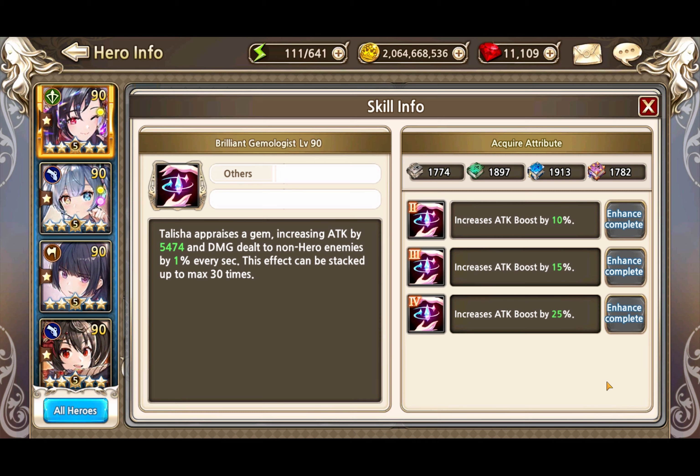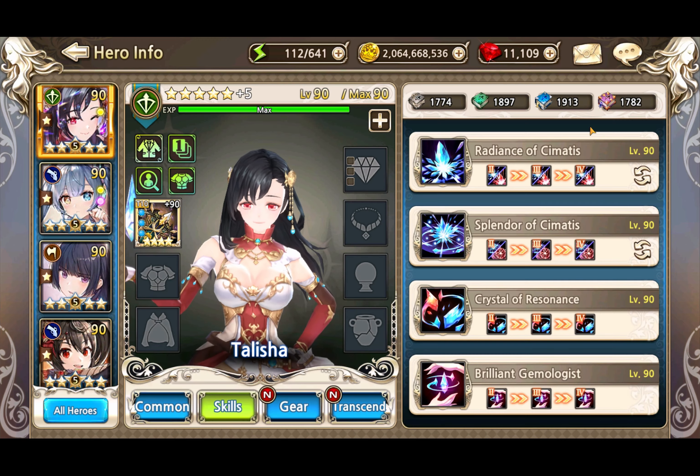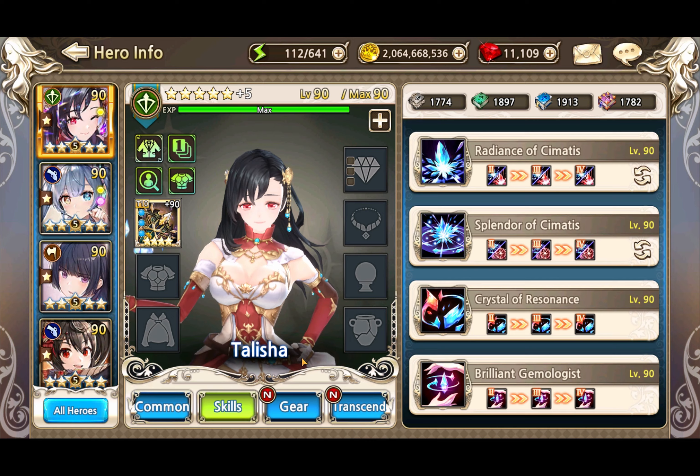Her other very interesting skill is that every 1 second she gains 5,400 attack and 1% damage dealt to non-hero enemies. This can stack up to 30 times, so by that time she will have 30 times 5,400 attack - that's around 160k attack that she just gets after 30 seconds, and also 30% non-hero damage dealt. So for long fights she is actually pretty amazing.